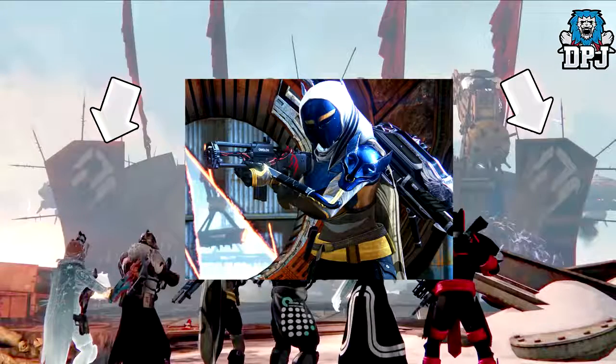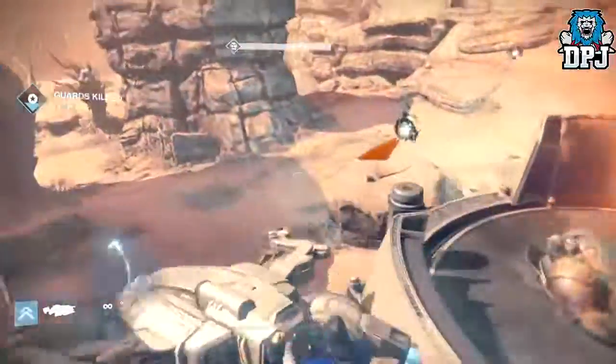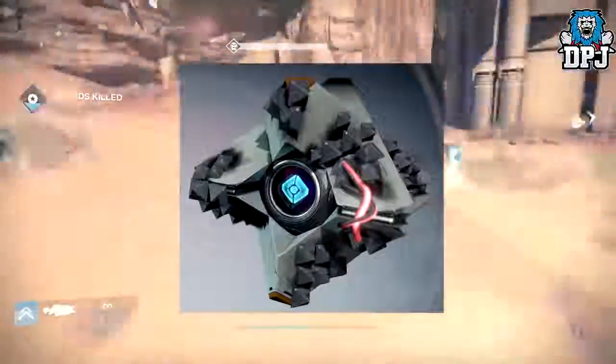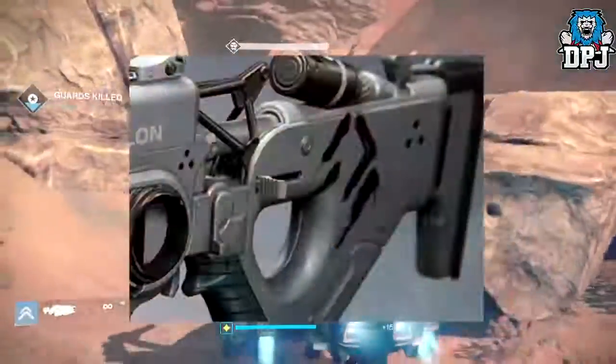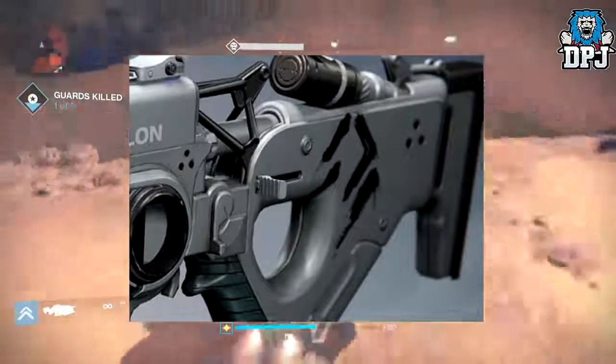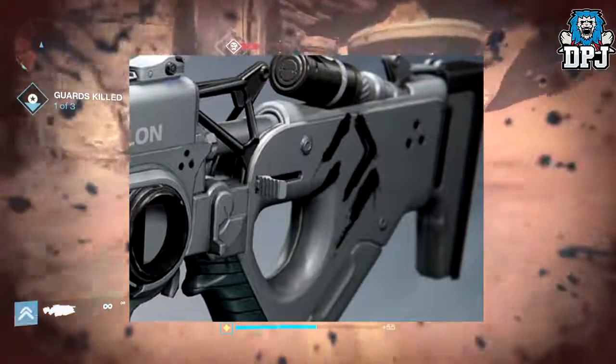SIVA mutated. On the Bungie website we got a few images of weapons and armors — you may remember as well — as what has been confirmed now to be the SIVA-infused Ghost shell, which you can see on screen. We also got this image here: this seems to be another scout rifle with the same markings, just a different color. Could this be a normal raid weapon, while the one that looks mutated be the hard version, so to speak?